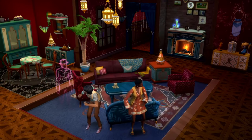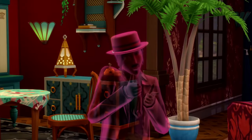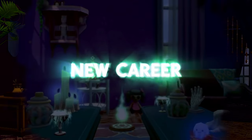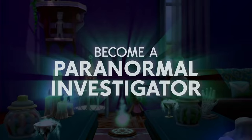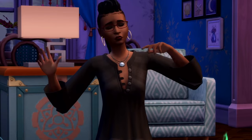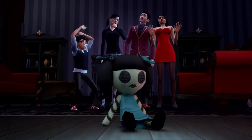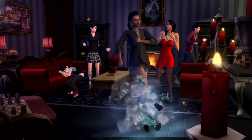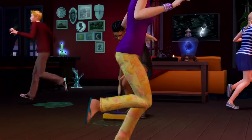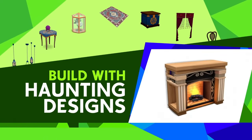Having festivals gives your Sim a reason to leave their house, meet other Sims, engage in different activities, and try to actually win some of these festivals. There's also cross-pack play with some bucket list goals specific to these — for example, if you have City Living, one of the bucket list goals is to attend four different festivals in San Myshuno. So if you're looking to enrich your experience with Life and Death with cross-pack play, as it seems they actually focus on that in this expansion pack, these are the packs I recommend. Let me know in the comments below if there's any other packs that you would recommend to go along with Life and Death.